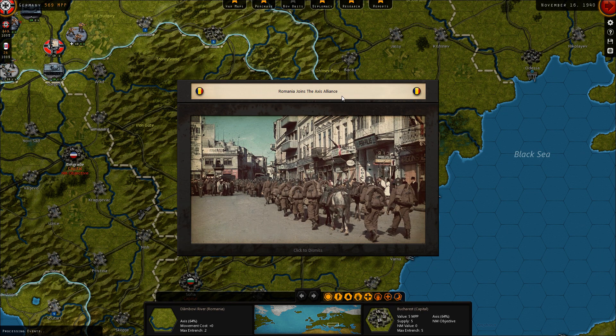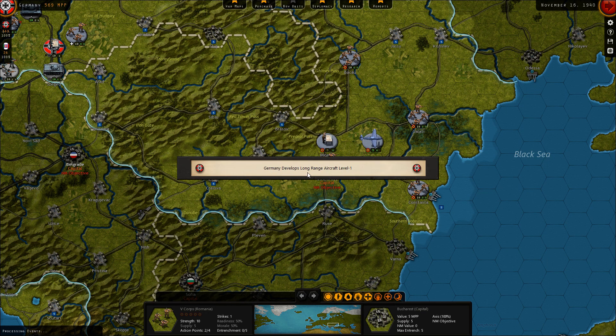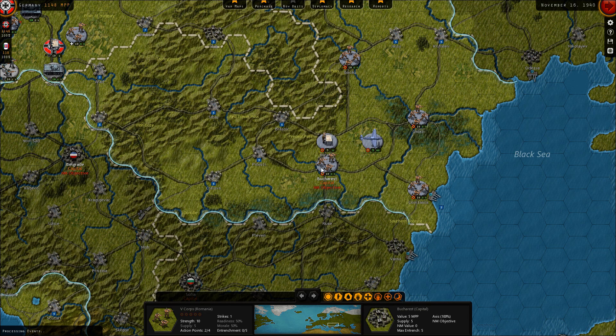Romania joins the Axis. Nice. Germany has developed long-range aircraft, plus one. Scientists report advanced sub-development 58 to 74 — that's not a lot. Another one: aircraft defense 41 to 65. And production technology too. And now it's rain — a lot of rain. That means we cannot move the units in this area. It's November the 16th — I think the time is going too fast now.